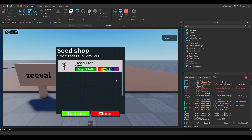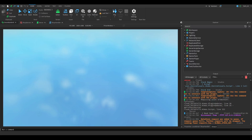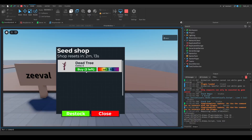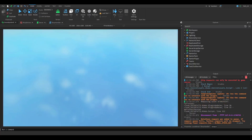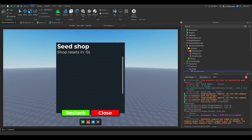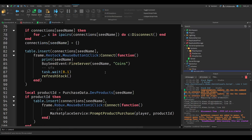We leave and rejoin, and you can see the data is still saved without any warnings. This is the second bug fix for today. When leaving there's still a minor complaint though.